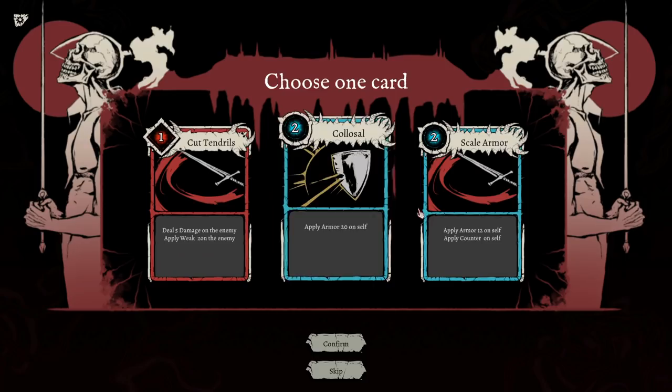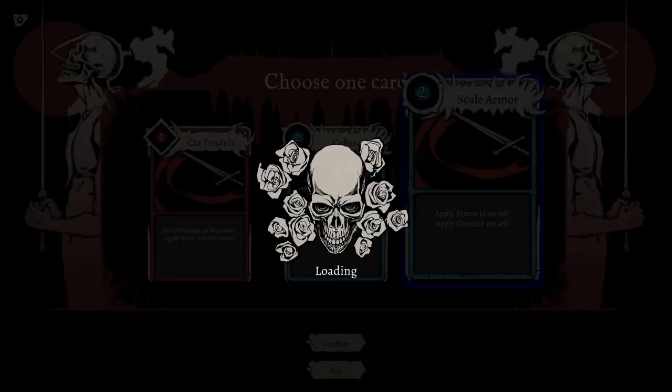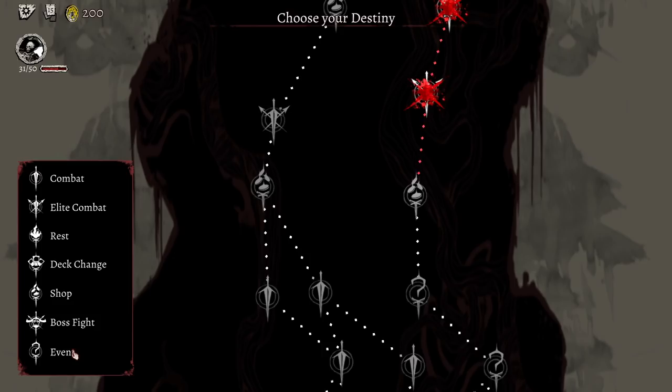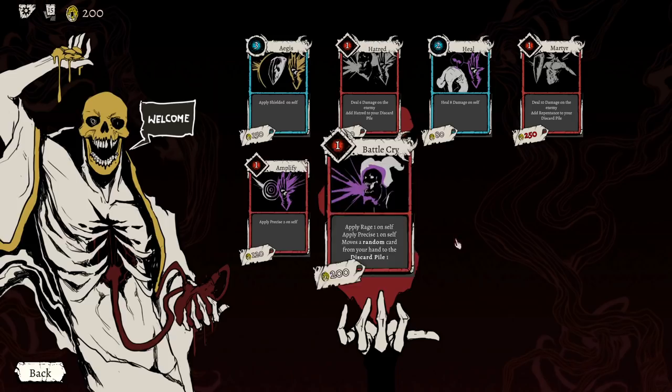20 armor on yourself, no other penalty. Armor 12 and counter — we'll try that one out. Maybe repentance is actually a beneficial card. I didn't actually see what it was. Apply shielded to yourself — full blue. Heal 8 damage. Apply 2 Precise. Apply Rage 1, Precise 1.